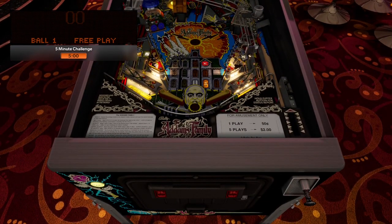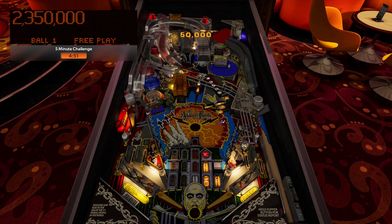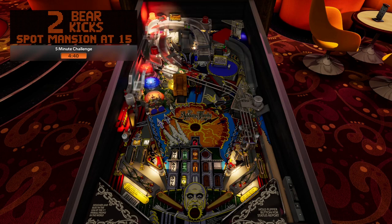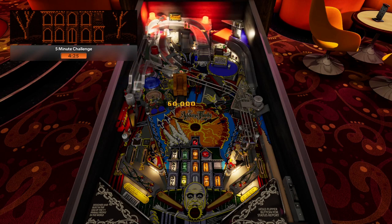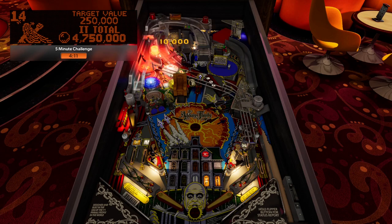There's a skill shot here — it's a light plunge. Two million, let's go! Like I was saying, the five-minute challenge experience on each table feels different in a good way. This table is hard just like Whirlwind, but with a five-minute ball save and unlimited nudging you can try out different shots. Unlike Whirlwind, there are different kinds of multiballs to get, so there are more options here. The mansion awards are also going to be big scorers.